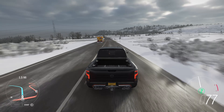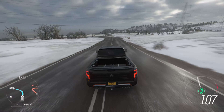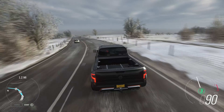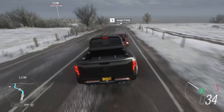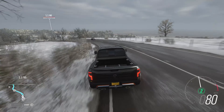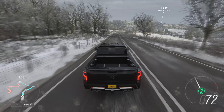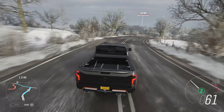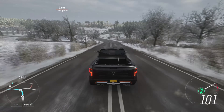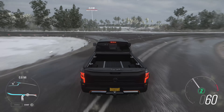Welcome back to another Forza Horizon 4 video. Today we're going to figure out what the fastest two-wheel drive truck is. I've done it with mid-sized trucks like the Chevrolet Colorado and the Mercedes X-Class, and the Ford Ranger. I've also done a drag race between the Ram Rebel TRX versus the Ford Raptor.